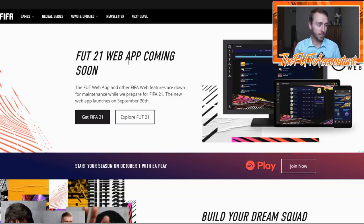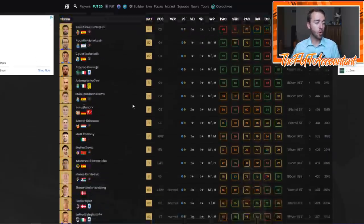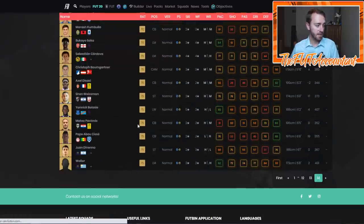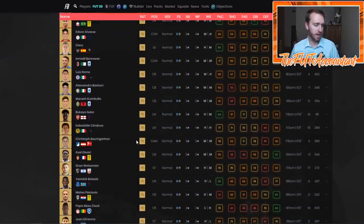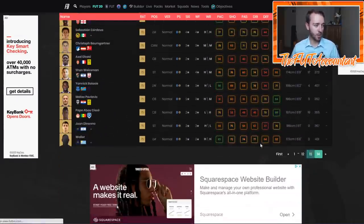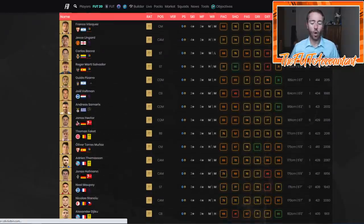Regardless, getting those advanced SBCs done right away is what you want to do first. Right now we don't know the whole database, and this is something I wanted to look at with you. There are so many SBC players out there that are 77 rated and below. We know a couple of 75s from leaked cards and teams that have shown their players, but all of the non-rare cards in this game we have no idea about. The fact that we don't have the full database by now is very different — usually we have the full database.